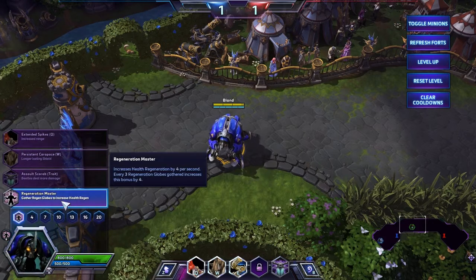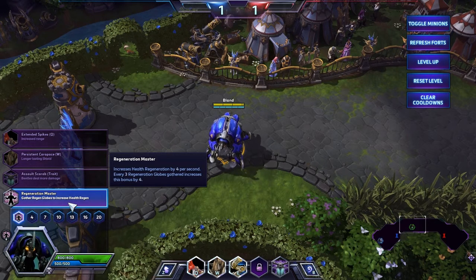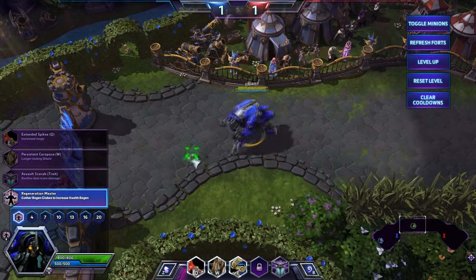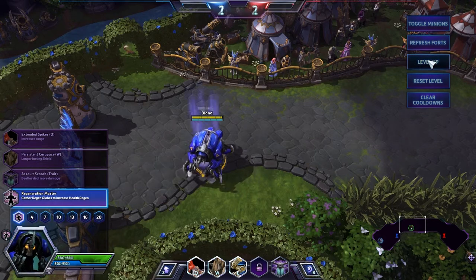The first talent should be Regeneration Master, which increases health regeneration by 4 per second. Every 3 regeneration globes gathered increases this bonus by 4. This will ensure that your health goes back really fast.